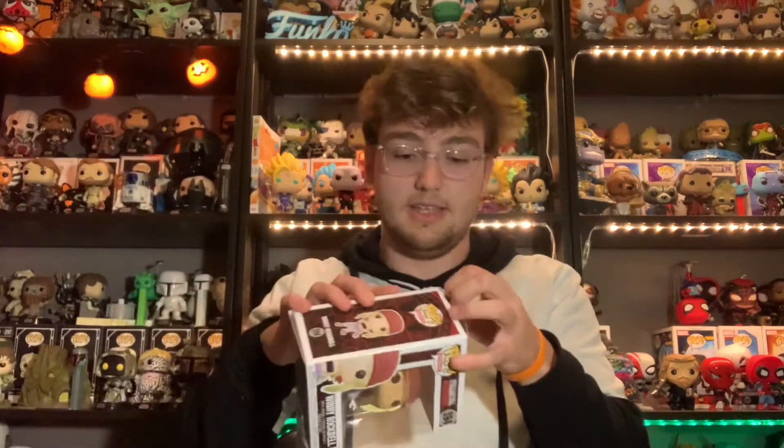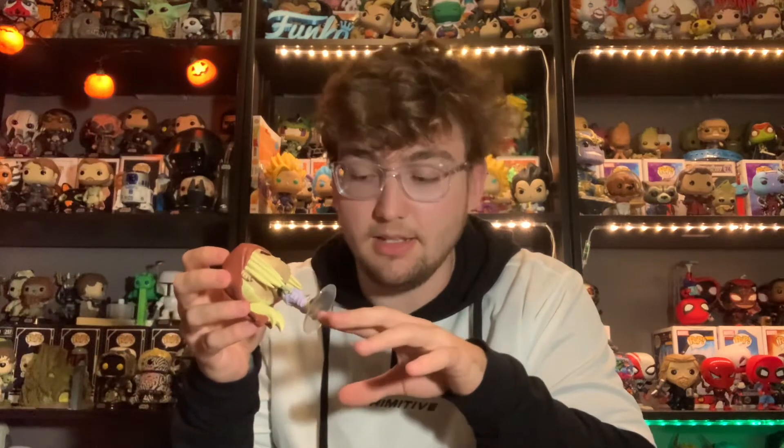First off, we got Winry Rockbell, which is part of my Full Metal set. I think I'm missing three, well four if I'm counting the chase, but I'm not too worried about it. It's just King Bradley, which is a guy with the sword and eye patch, and his eye patch is missing, and then it shows the homunculi symbol. I still need Roy, Edward, and the original Alphonse. I've gotten Alphonse with the cats, and then Alex Armstrong, and then King Bradley. But here's Winry.